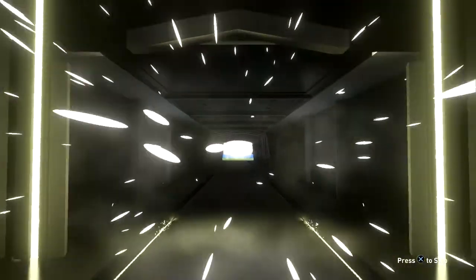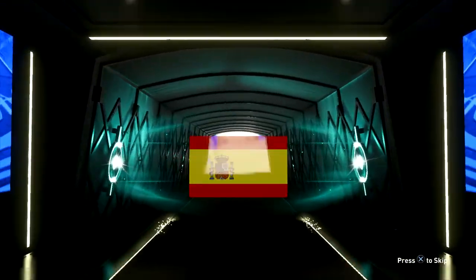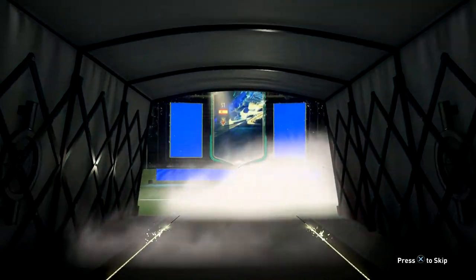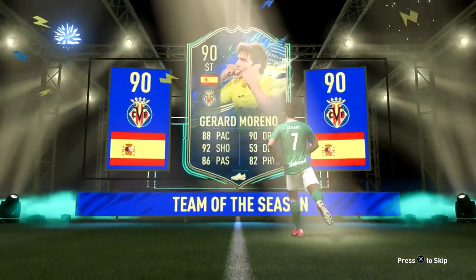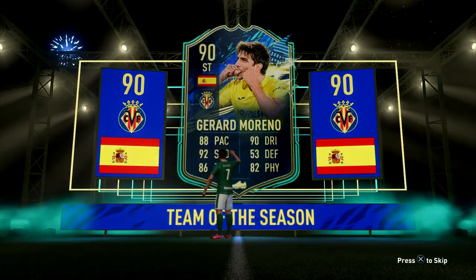I open it and I see this blue in the background — I was like, what is this? I saw it was Spanish and I got pretty excited. It turned out to be Gerard Moreno, the 90-rated Villarreal striker, which isn't bad at all. I thought that was pretty good, and then it actually got a little bit better after this when we opened the pack.